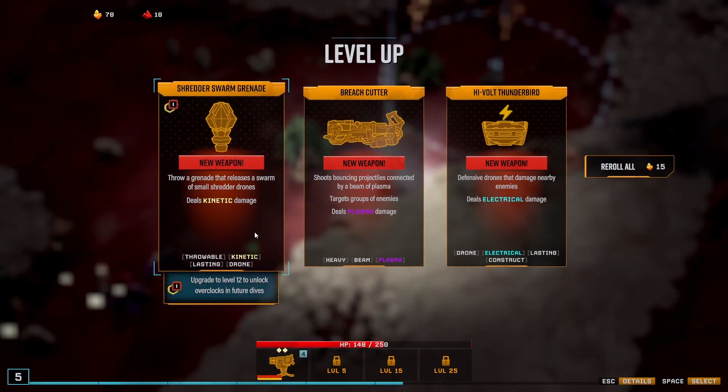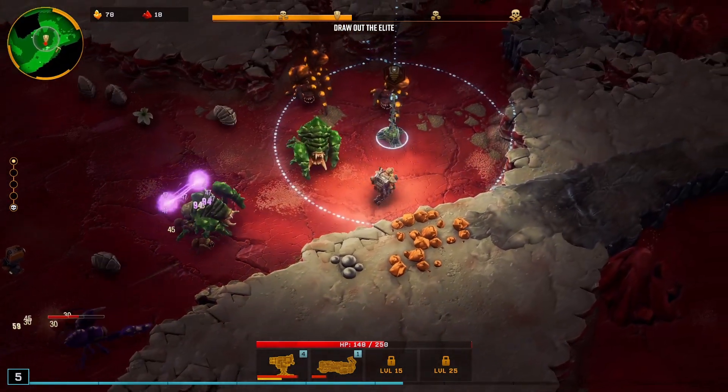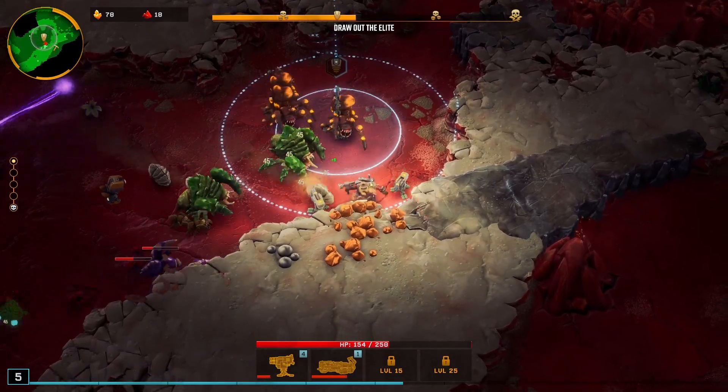Oh, we've got a shredder — a fast shredder swarm grenade. It's a grenade that releases a swarm of small shredder drones, which would be interesting to try, but breach cutter is what it says, so breach cutter is what we'll be doing.